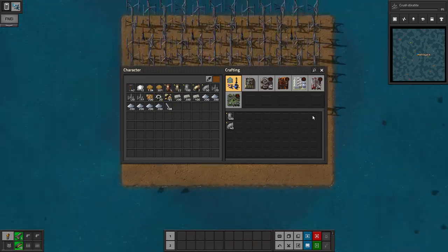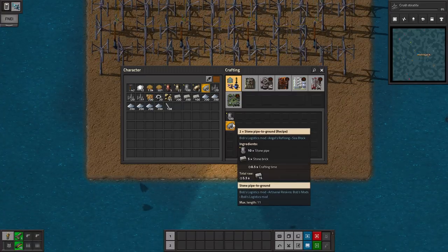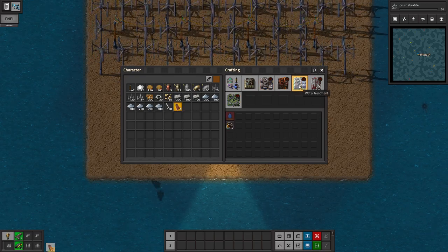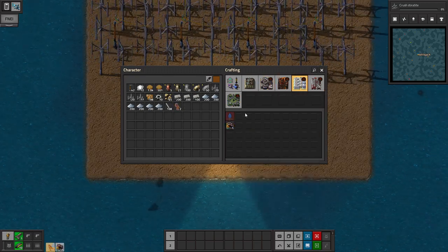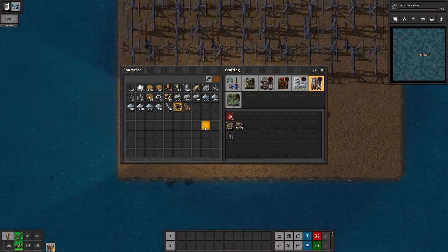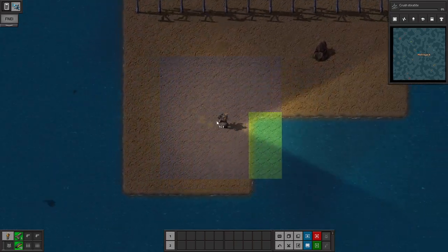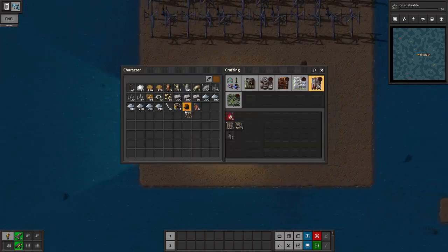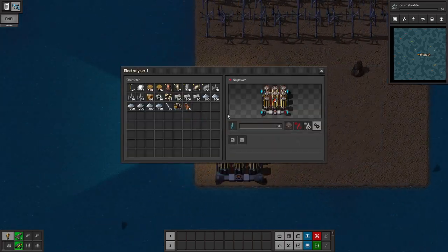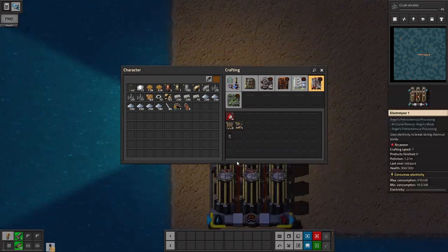We're gonna go ahead and stick with that, just in case — we need to do some more landfill in a bit. Let's crush some stearotite. We need to get some stearotite. We're gonna make an offshore pump and an electrolyzer. Need a couple of these. Offshore pump — bing bong boom. And we need some power. There we go.